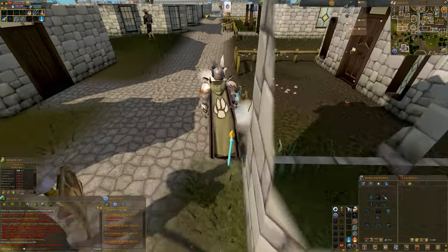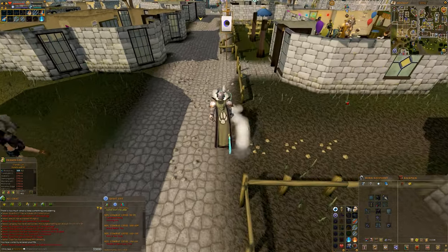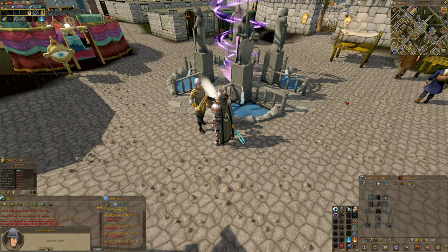Run north to the town square and speak to the market guard. Ask about Urius and he will tell you about his obsession with his talisman.